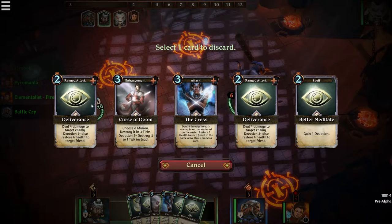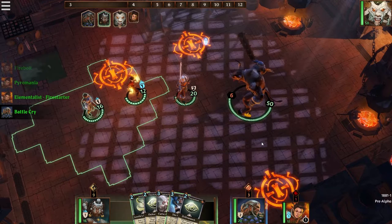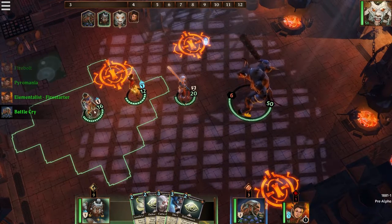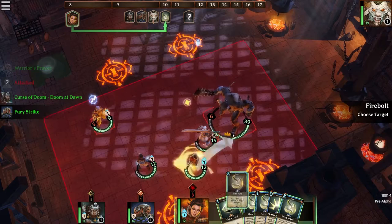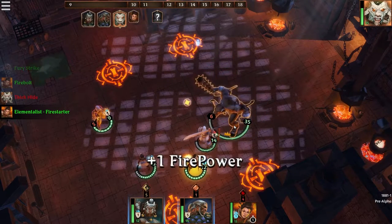Cards in Labyrinth follow suit with traditional card games. There are basic attack cards, attack cards with extra abilities, defense cards, healing cards, buffing cards, and more. But it's the ability to move around the field that provides the challenge. For example, you can't just play the attack card you have — you have to be in range.